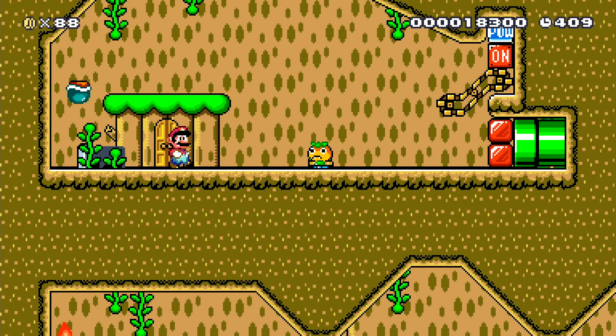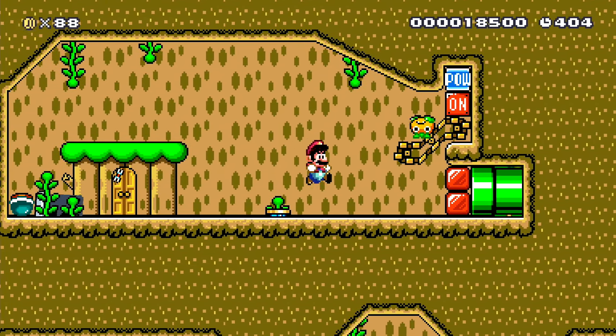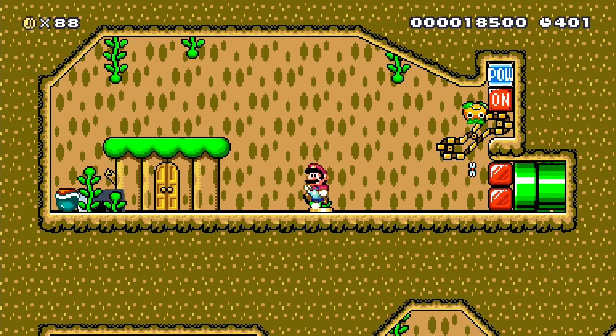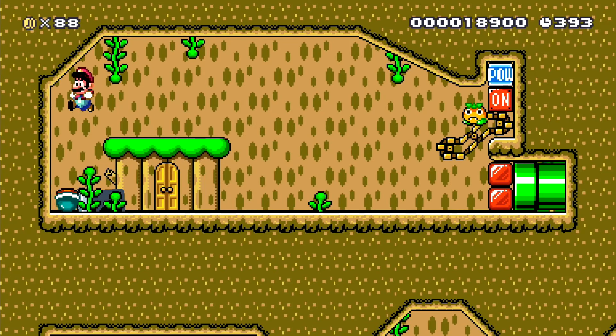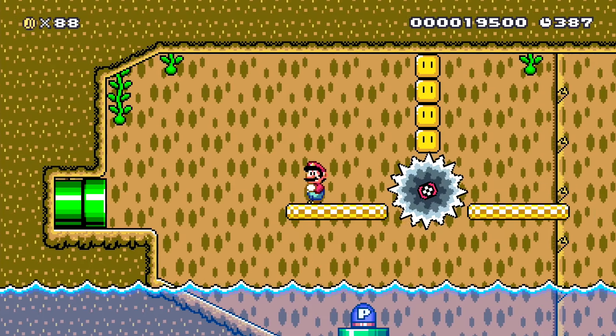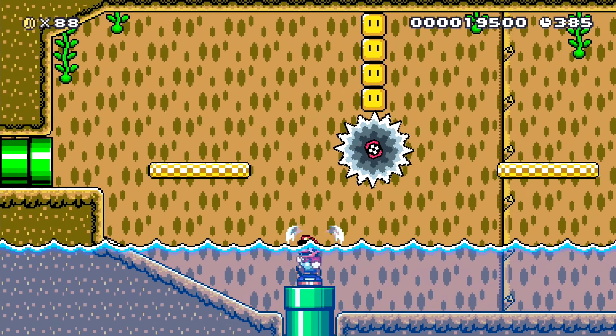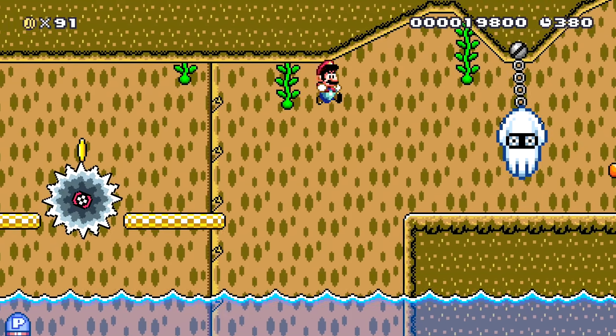Should we go through that door? I need to get a shell up there. That was quite clever how it destroyed the shell then, instead of it coming back at me — stopping the disaster from happening.